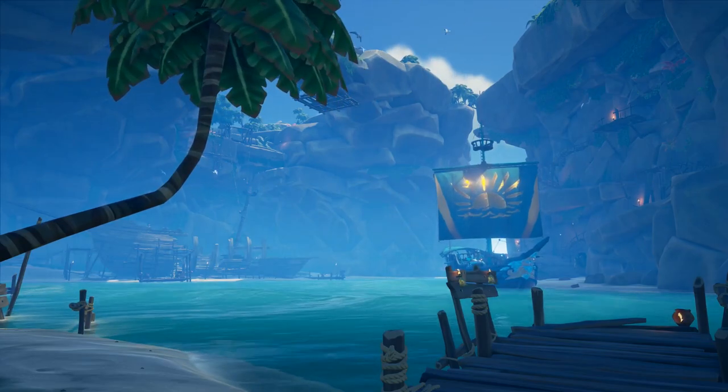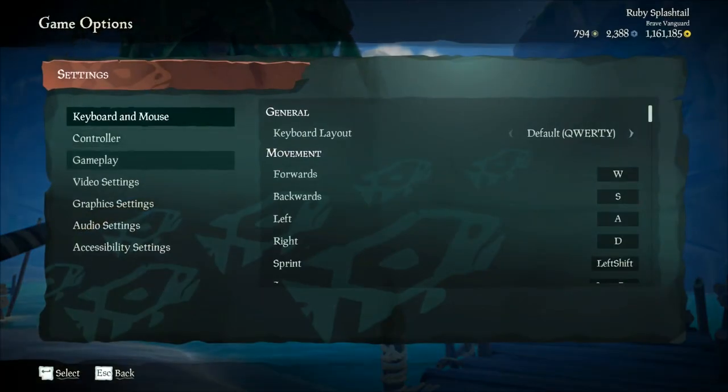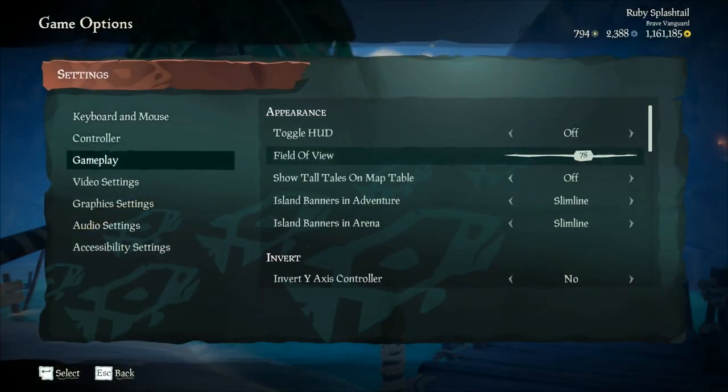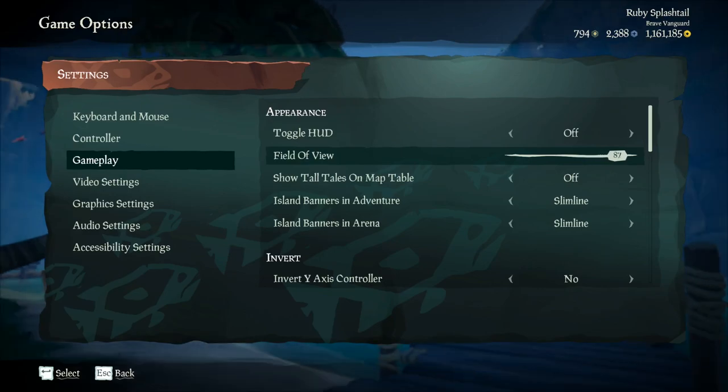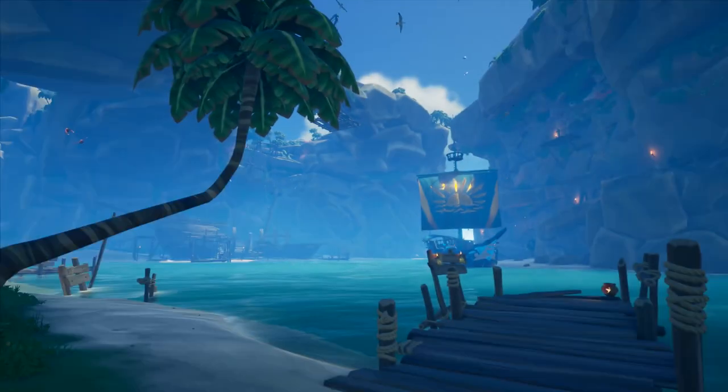Next, you want to use your FOV as your lens in-game. It helps to be able to zoom in and out to get that perfect shot. You can go into your settings under gameplay and use it to adjust however you need to get the photo you're looking for.